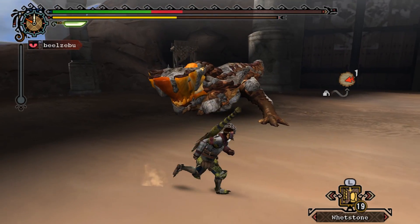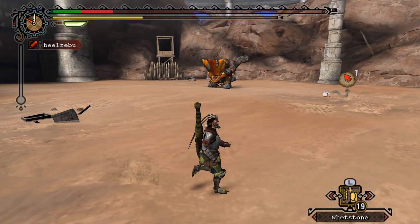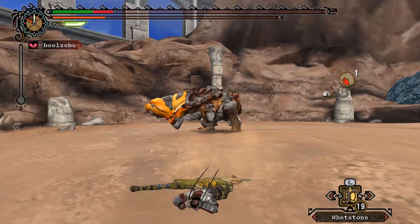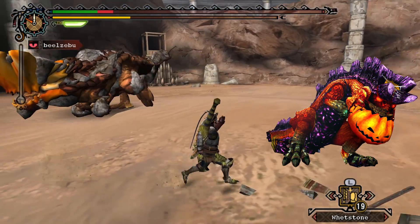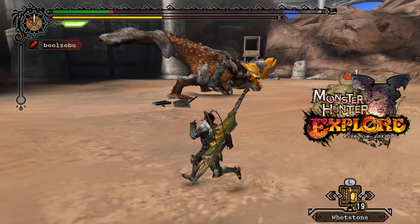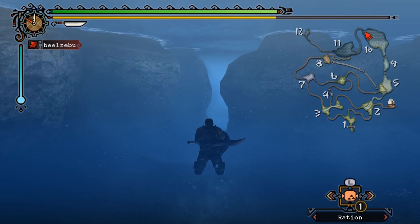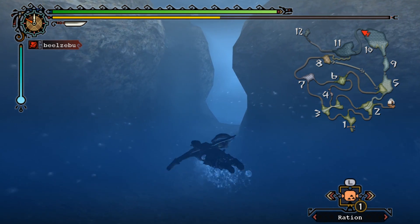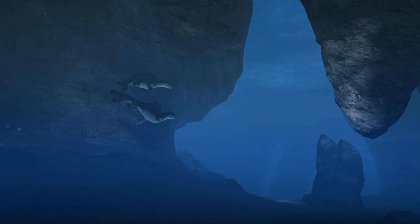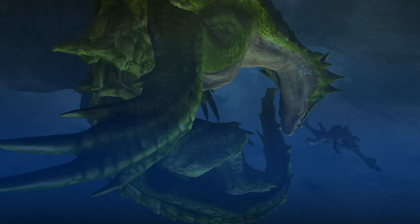I originally was gonna do Lagombi but I didn't really feel like unlocking him. Fun fact — while I was researching ideas for textures, I found out that Lagombi does in fact have a pumpkin-like subspecies. It's only on Monster Hunter Explore, so I'll have to look into that eventually. One thing I always wondered is whether gold Rathian is the only gold-colored monster. I figured why can't any other monsters be gold — like the Lagombi or something.